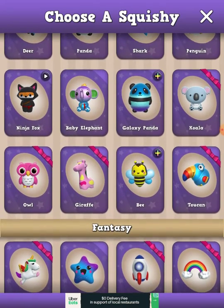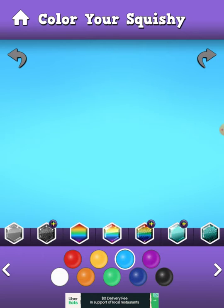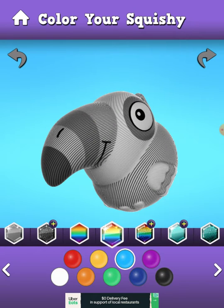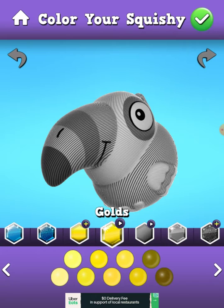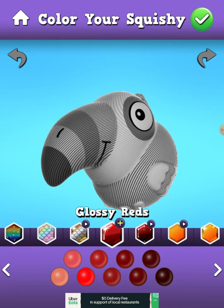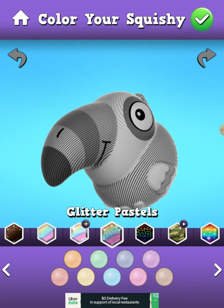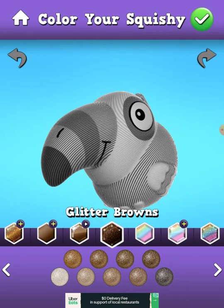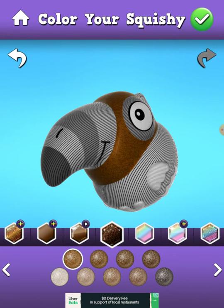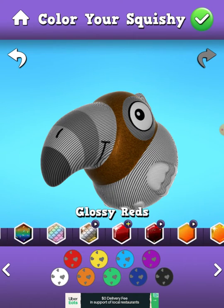I think I'm gonna do a toucan. It's brown because I love Mothra — the reason my channel name is Mothbacker is because I'm a real big fan of Mothra and Godzilla. So I'm going to put brown for Mothra. This is going to be a Godzilla-themed toucan.